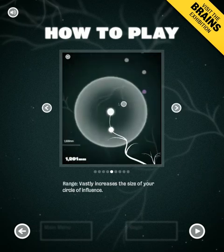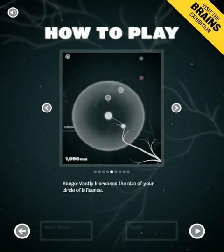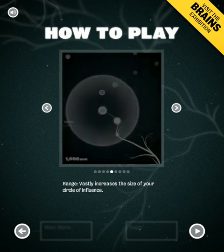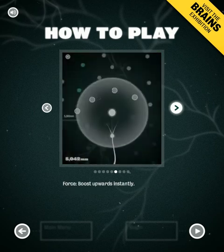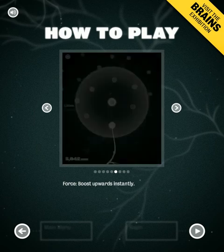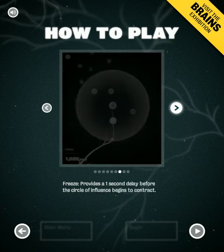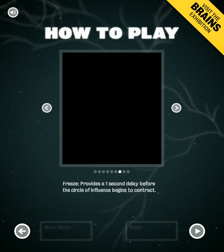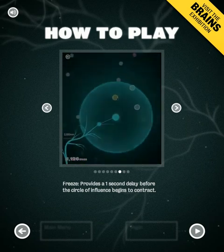Purple is the first one that comes up in the how-to-play. Purple makes your bubble way bigger so that you can get to farther away targets, although it doesn't look like the demo guy is really taking advantage of that opportunity. And you have the green ones — they boost you up a little bit, kind of like the extend thing in Bubble Bobble that lets you skip a few levels. And Freeze will keep your bubble from shrinking. It only takes about one or two seconds for your bubble to shrink, so any time spent not shrinking is definitely great.